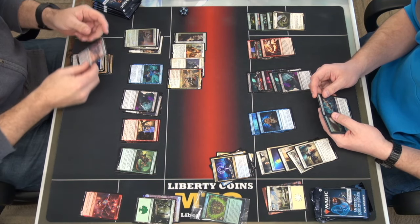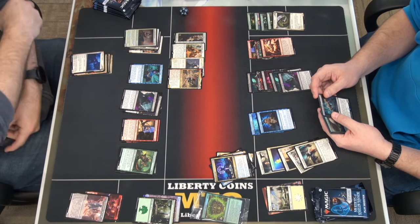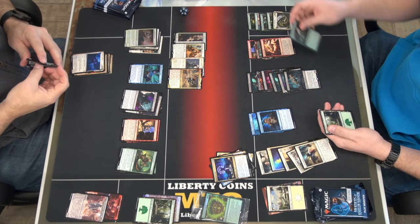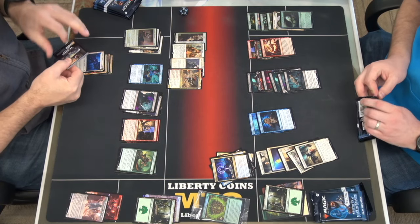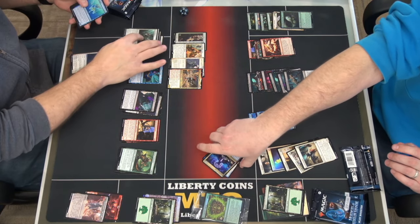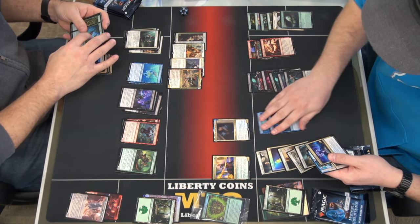I didn't play that because I didn't prevent it. A mysterious creature — apparently you put that on top of your face-down creatures to know what they are. That's actually really good. Navas Inspector — it's fun, it's like control.